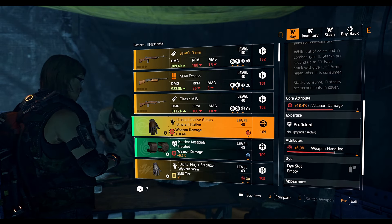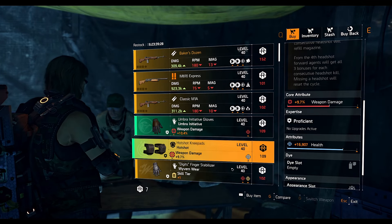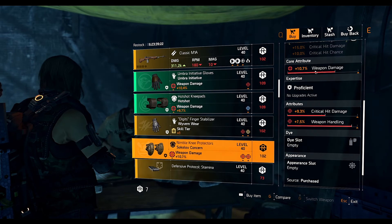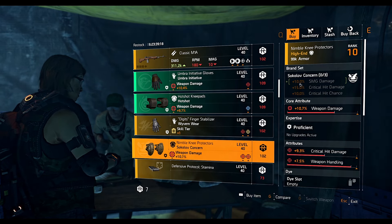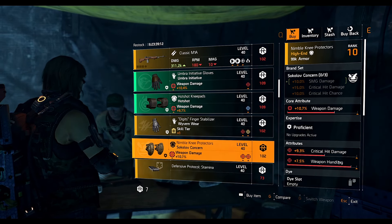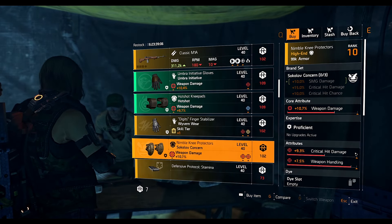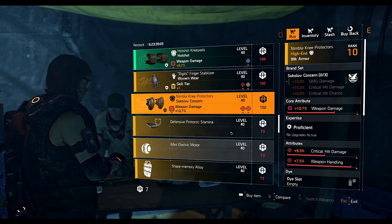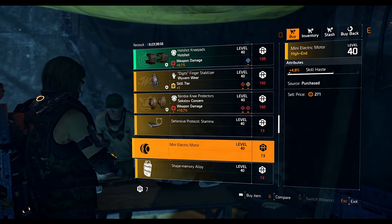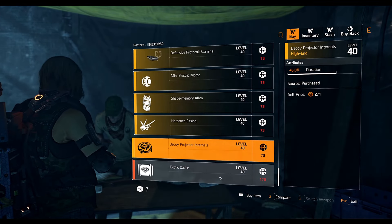Initiative gloves have 10.4 weapon damage and 6 percent weapon handling. Hot Shot knee pads have health on it and 9.7 weapon damage. Vibrant Red gloves have 9.7 headshot damage and 8.9 skill haste. Sokolov knee pads — not bad if you want them for SMG damage, crit chance, or crit damage. You can change the weapon handling to crit chance if needed, though you probably don't need it on an SMG build. Just recalibrate the crit damage and optimize the rest. Mods include a defensive protocol mod with 11 percent protection from elite, secret mine mod 4.8 skill haste, shield mod 4.2 deflected damage, firefly mod 8.1 speed, decoy mod 6 percent duration, and exotic caches.